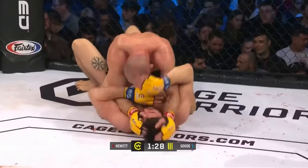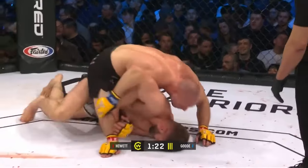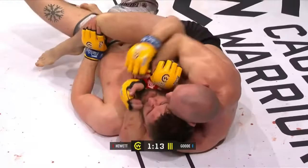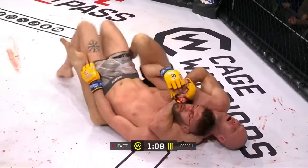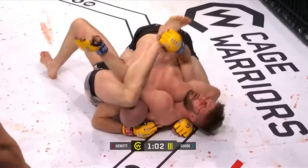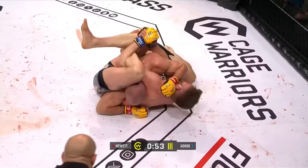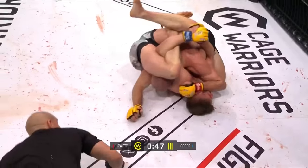Hewitt's corner calling for elbows. Mitchell gives up the back and Hewitt goes for it — arms under the neck, locked up here. The hand is a little bit loose, it's shallow — he's gone palm to palm. Now this is a nicer position; he's got to bring that arm further through. He decides to disengage — smart. And one more attempt at the buggy choke. He's locked off, the hands are connected. There's a minute left on the clock and the buggy choke is fully locked in. Mitchell Good putting everything he has into this.